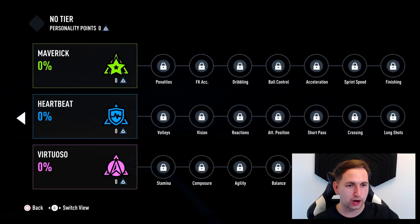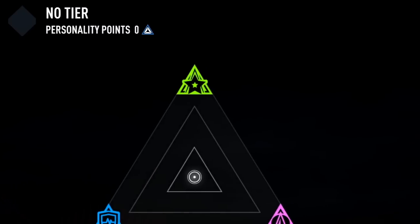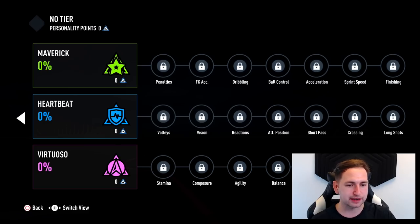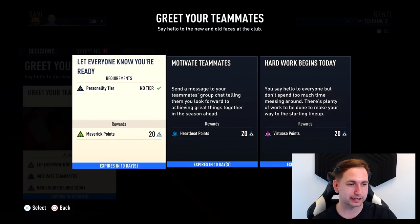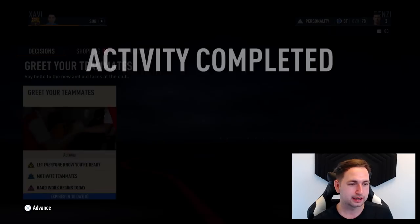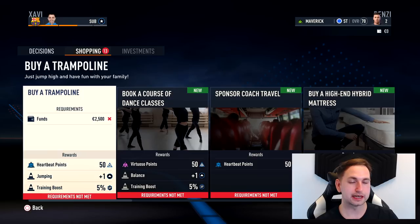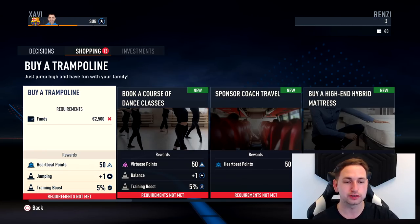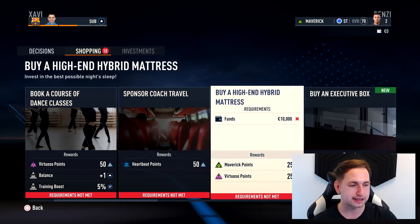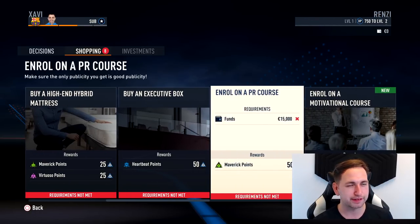But this is new - Personality Overview. I don't really have a clue how this works. I guess whatever you major in, whatever one you choose, is the stats you get. Maverick and Virtuoso are the two I want to pick. But that's not only the new feature - we've got Activities here which we can do straight away: Greet your teammates. This is where you get to pick Maverick, Heartbeat, or Virtuoso. I'm going to go with Maverick as it improves stats I want to improve. Completed - we get 20 Maverick points. Then we have Shopping as well - as the weeks go by you get a salary, and that increases in the top right corner. You get to buy these, and underneath you've got Heartbeat, Virtuoso, Maverick - improves in all those different areas. You can also do investments, which we'll look at later.